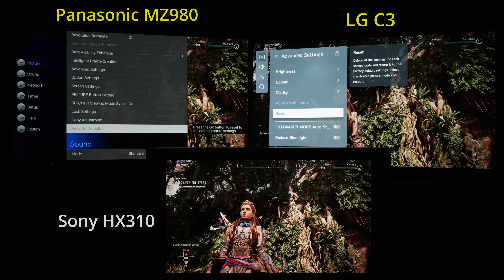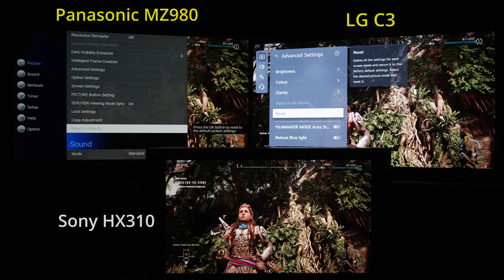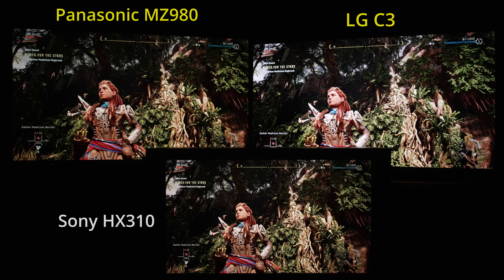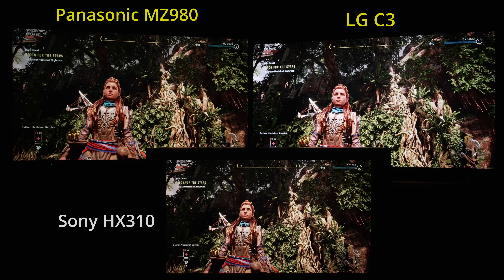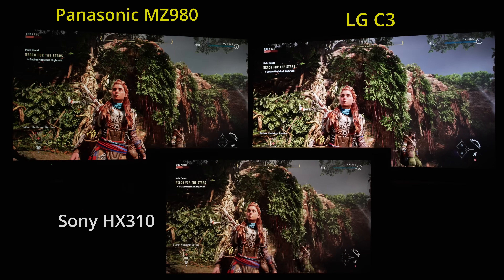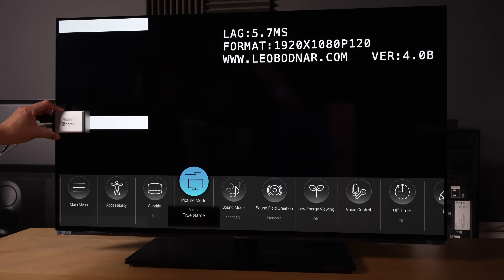Once the True Game and Game Optimizer modes on the Panasonic MZ980 and the LG C3 respectively were reset to factory default settings, the MZ980 came much closer to matching the Sony HZX310 in overall brightness and colors, whereas the LG C3 appeared far too garish and blue compared to reference. In fact, Panasonic's True Game Mode can be thought of as a Filmmaker Mode for playing games, with outstanding color accuracy but significantly lower input lag.